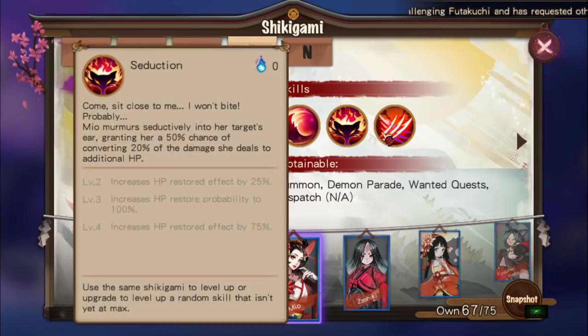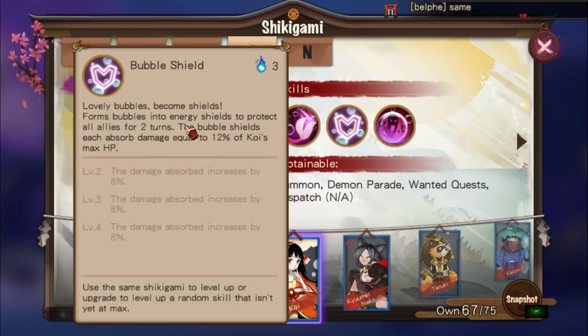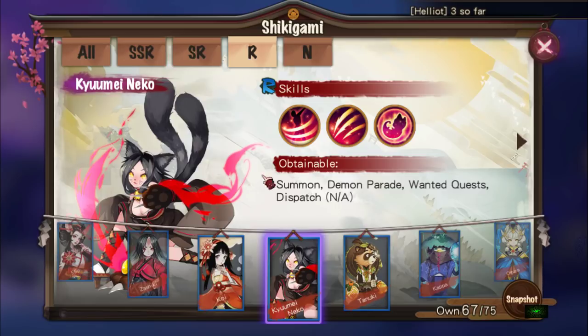I'm not going to go through skills in detail — I'll just say usable, but you'll probably have better options. Zashiki is super essential. Koi is pretty cool: she forms bubbles into energy shields to protect all allies for two turns; each bubble shield absorbs damage equal to 12% of Koi's max HP, increasing by another 8%. She also forms water into a barrier to trap an enemy for two turns — the trapped enemy can only use normal attacks to break it, and it decreases the target's crit by 20% while active. Some people use her.